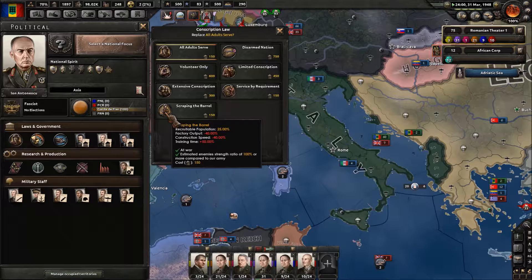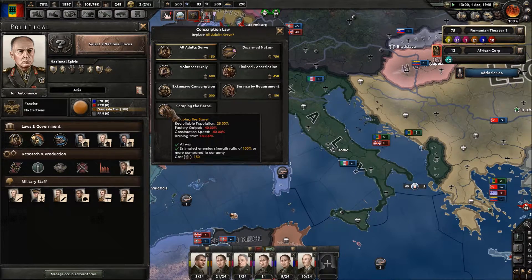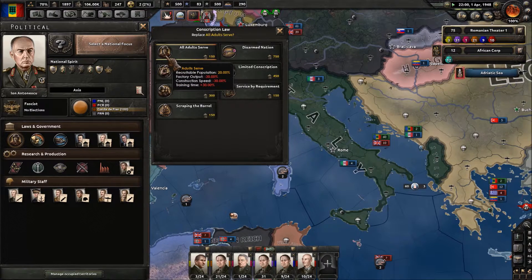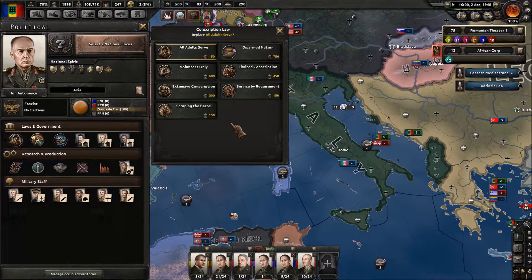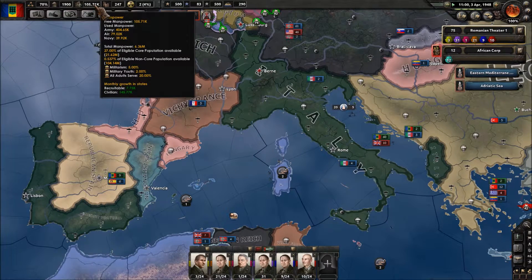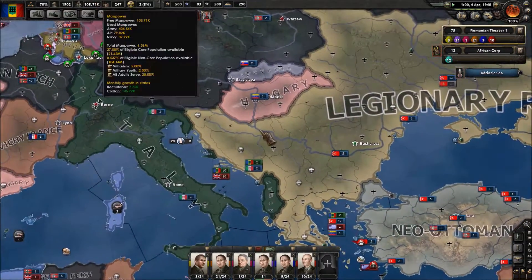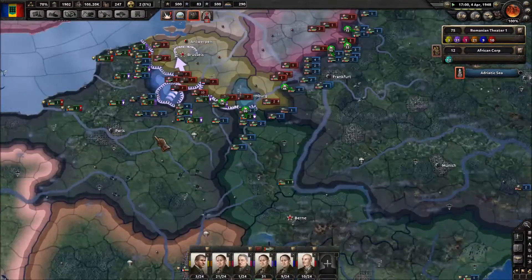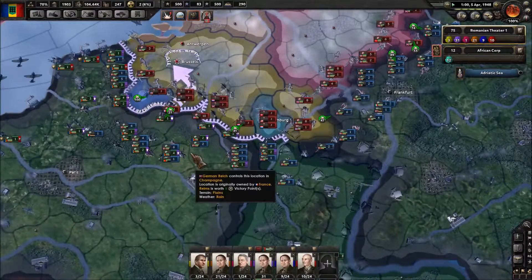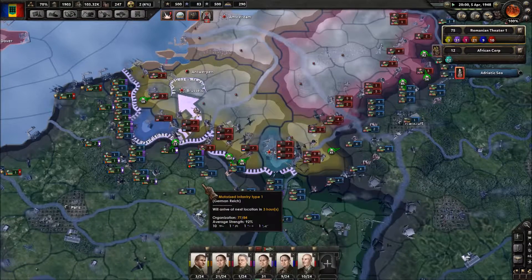Let's go ahead and see what scraping the barrel does for us — factory output minus 40% versus minus 30% right now, construction speed minus 40%, and training time is big as well. Damn, that's tough. A new month — April just rolled over, so manpower regenerated slightly there, bringing me back over 100k. So 105k now. The good news is my 31 divisions now have got the Allies on the run — they're on the run, guys. Looking good.